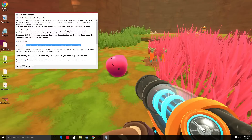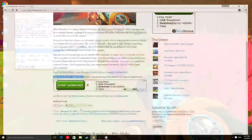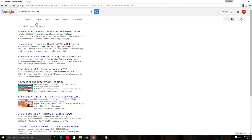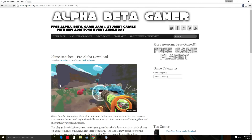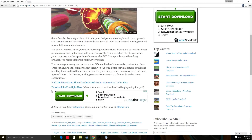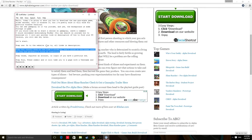Step 1: Go to the website — all links are in the description. Step 2: Scroll down to the link I click on. Don't click on the other ones, as they are probably a virus or something.